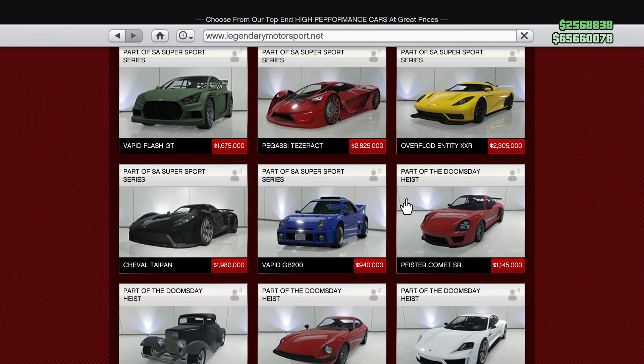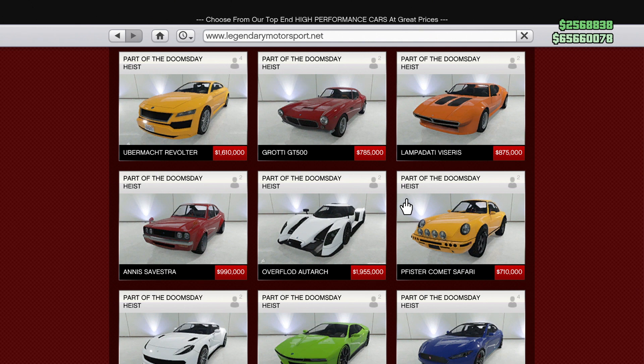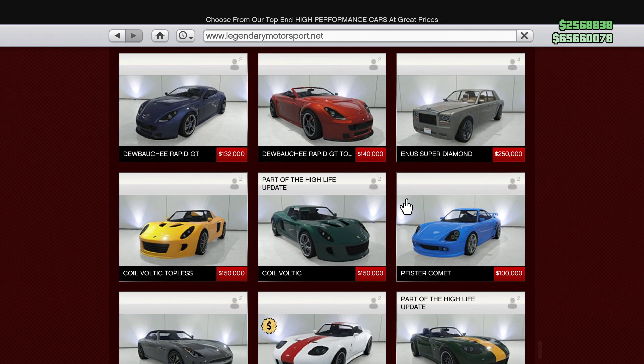Our next example is the Pfister Comet, which has had a ton of different versions added into the game. As part of the Doomsday Heist, they added the Comet SR for $1,145,000 and the Comet Safari for $710,000 — both in the same update. The original Comet is available for $100,000. There's also a Benny's version with a conversion price of $645,000, essentially on the same line as the Comet Safari — about six to seven times more expensive than the original.